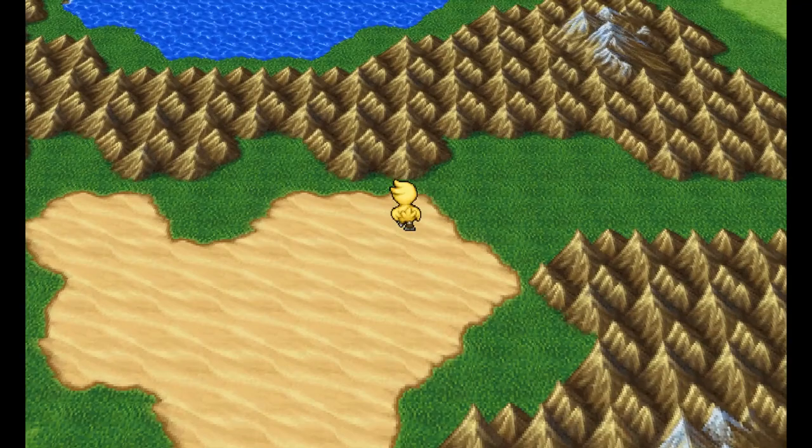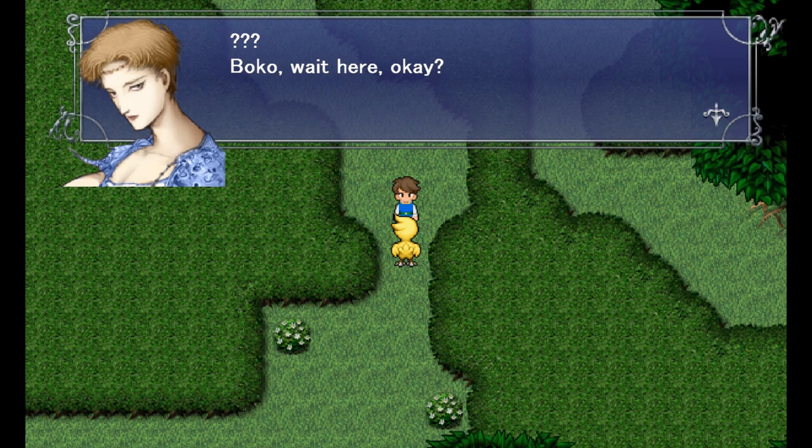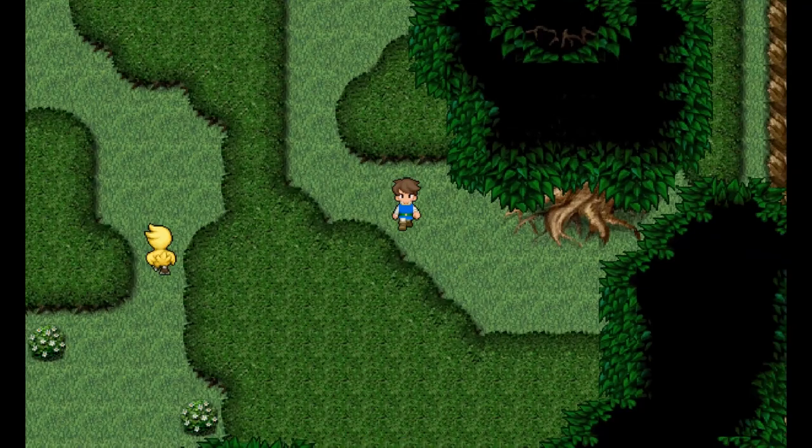Obviously when a meteorite hits, the very first thing you should do is go to where it hit. Look at this dweeb. The mod I downloaded changed the hair color so it at least matches the sprite, which is nice. You run towards the meteorite so you can steal all the valuables from space — gotta get that meteor iron.